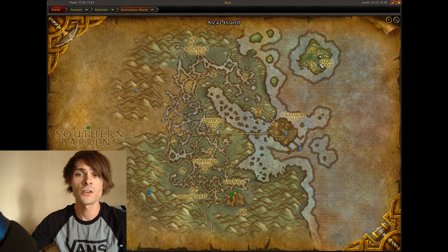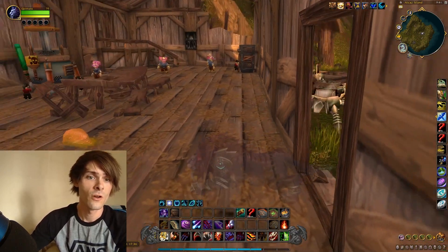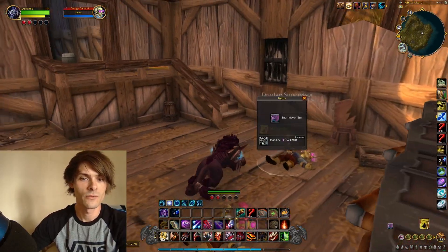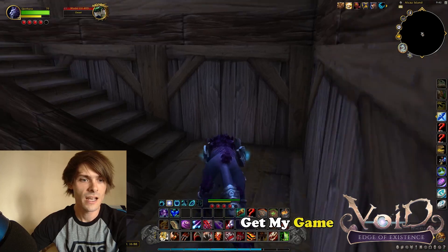Today we're going all the way over towards Dustwallow Marsh and going over towards Alcaz Island just off the coast. You'll be wanting to run into the top side or the biggest area, and you're going to be wanting to take out some of the mobs.